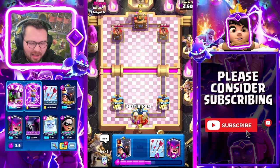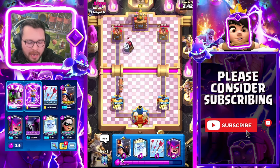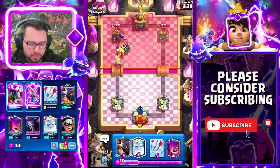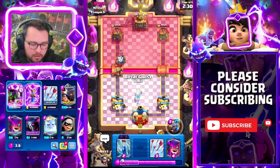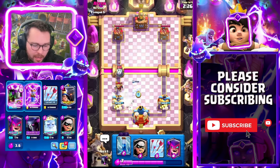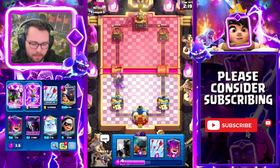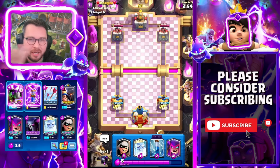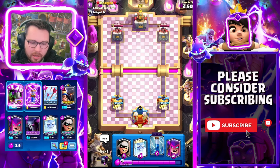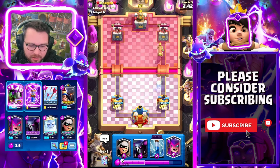Into likely our last match of the video - I'm having a lot of fun so I might just keep playing games. I'm gonna drop my Evo Battle Ram in the back. He goes for the sparky - fortunately we have a zap coming up in cycle. This is kind of tricky to defend. I'm gonna go like this and a well-timed zap is gonna be my best friend. Okay, into our next match - he of course has Evo Battle Ram. Are we surprised? I was playing off stream and saw a good amount of it.